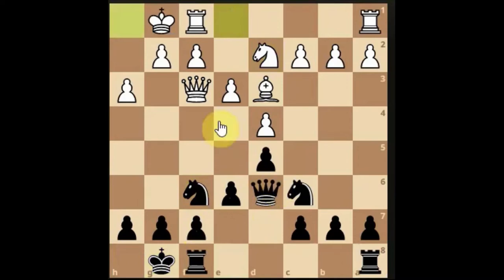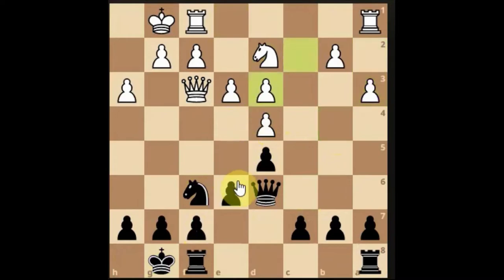We've castled, and at this point his queen is a little bit over there. The bishop can be attacked, so I'm going to attack the bishop — keep it simple. We double the pawns in his center, and his queen is stuck there.